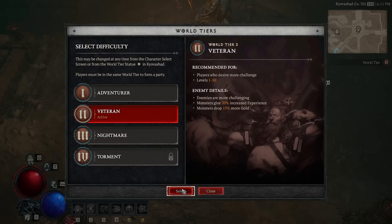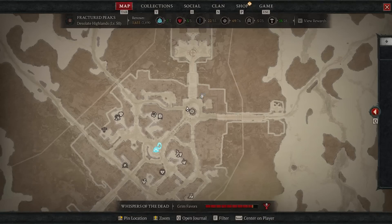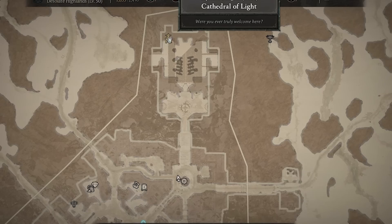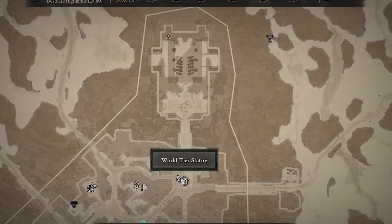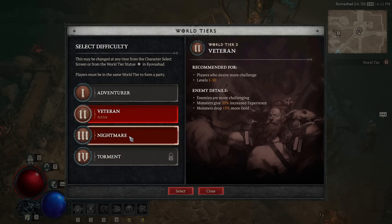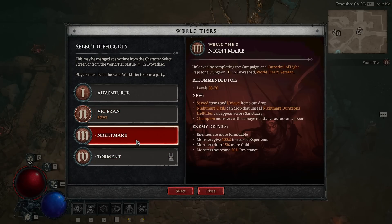In veteran tier 2 difficulty you're going to go from the statue. The dungeon they're talking about is just north — it's in this cathedral right over here, literally just right there. Once you've done that you will be able to come back to the statue and unlock nightmare mode, difficulty tier 3.